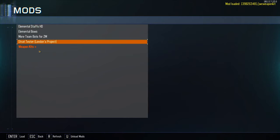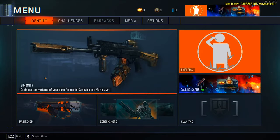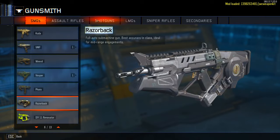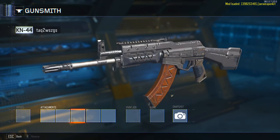Once Black Ops 3 is loaded, click Mods and load up the Weapon Kits mod. Once the mod is completely loaded, go into multiplayer, hit the pause button, go into Gunsmith, and create a variant for whatever gun you want to have the camo on. For this I'm using the KN-44, so I create a new variant and go into camos.